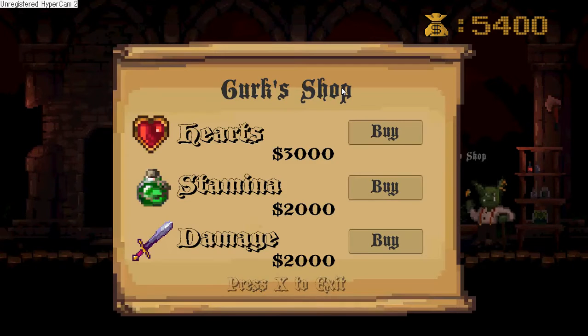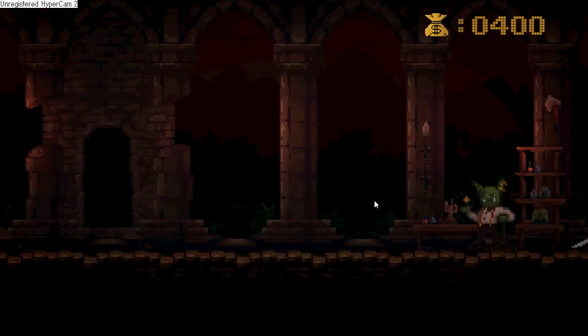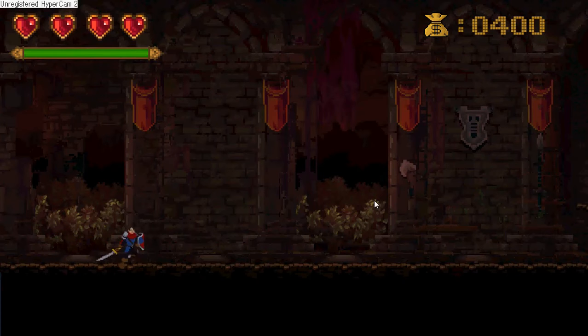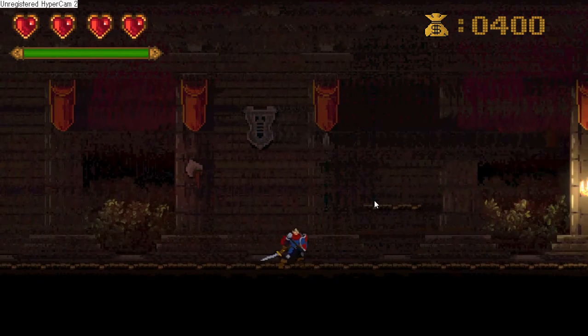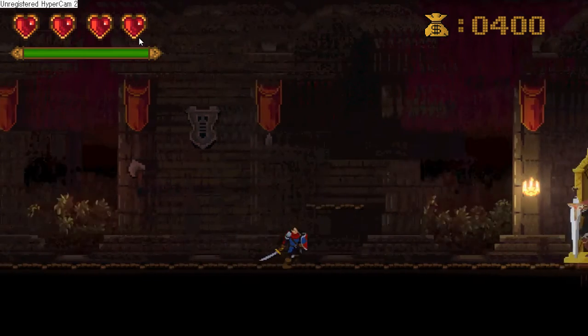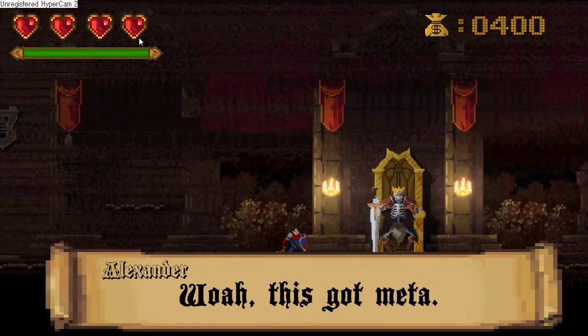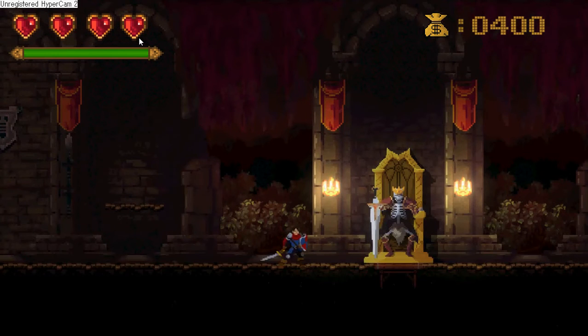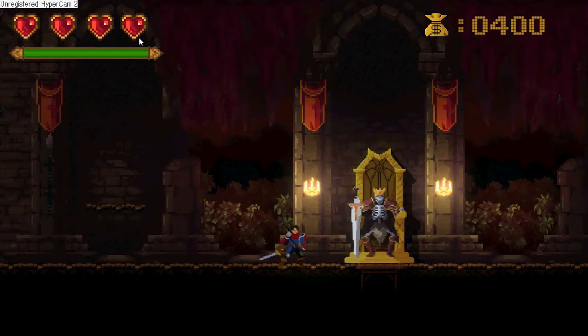So with my money I can buy some extra hearts and some stamina, and continue on to the boss level. As you can see I have 4 hearts now at the top. I wasn't able to implement the boss level as I had reached the end of my final build at the end of the semester and needed to submit. However, I plan on continuing work on this game in the future.